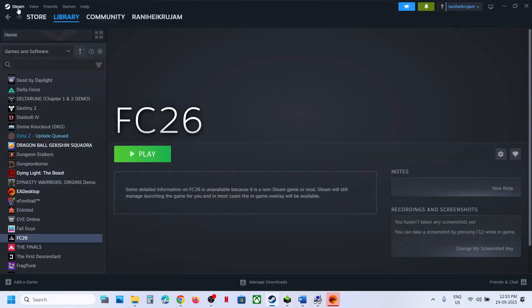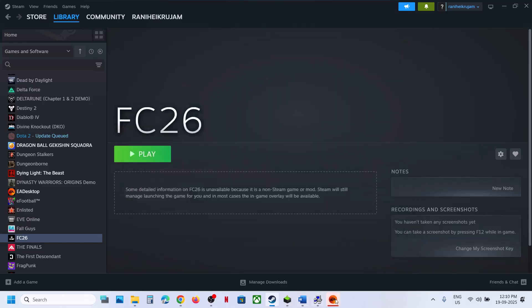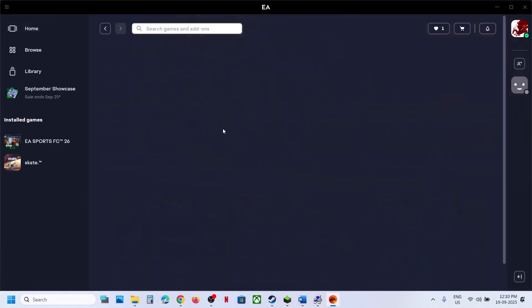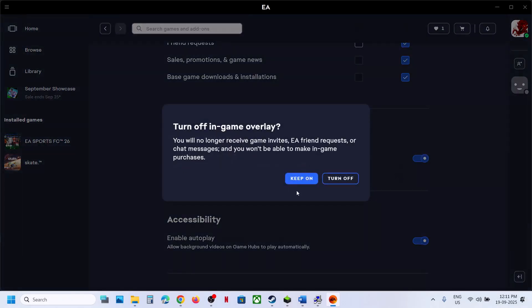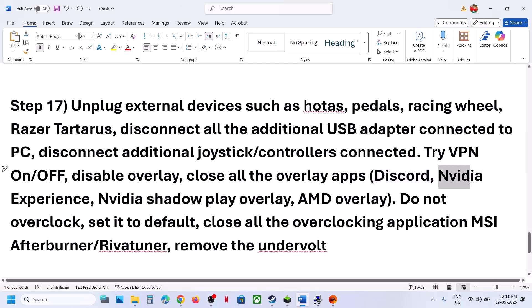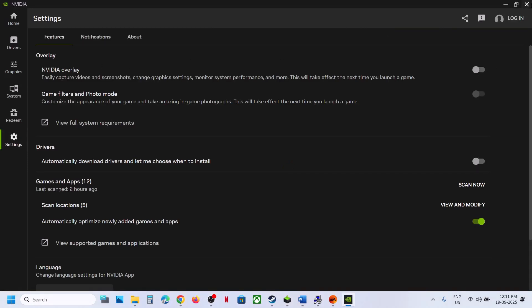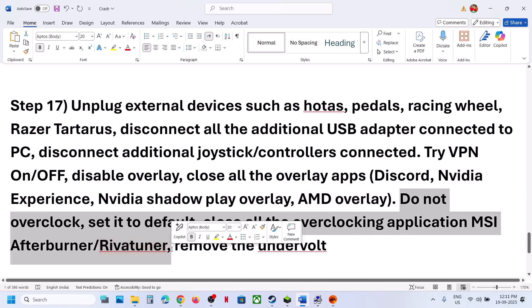If you're using a VPN, turn it off. If it's already off, turn it on and check. Disable overlays: Steam users can right-click the game, go to Properties, General tab, and turn off Enable the Steam Overlay While in Game — try both on and off. For EA App users, go to Settings, Application, scroll down to In-Game Overlay, and toggle it — try both on and off. Also close other overlay applications like Discord — go to Discord Settings and turn off the overlay. If you have the NVIDIA App running, go to its settings and turn off the NVIDIA Overlay. Close all overclocking applications like MSI Afterburner and revert to default settings.